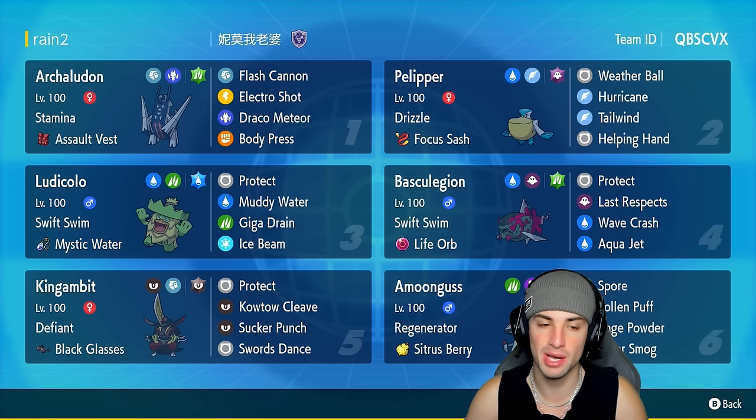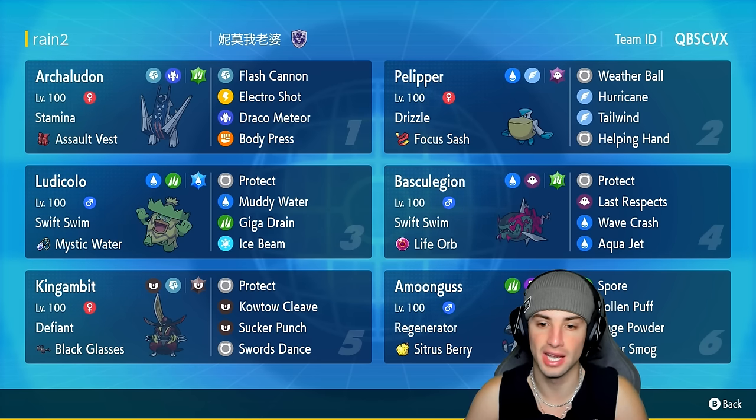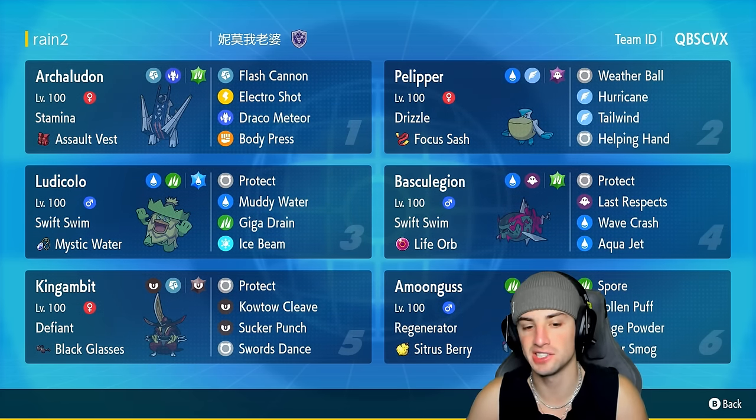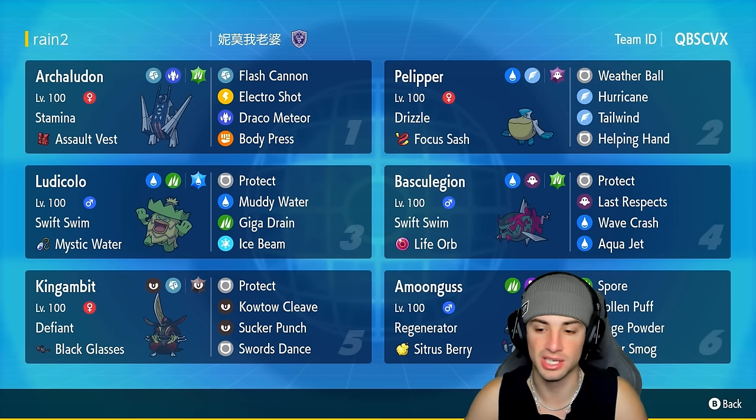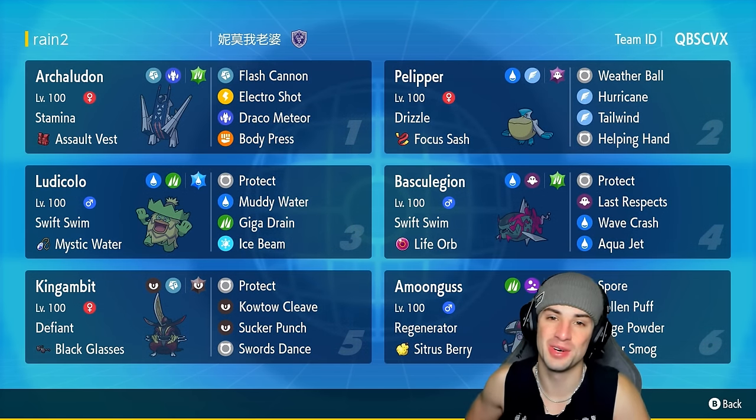Pelipper and Ludicolo are not the only rain Pokémon on this team. We also got Swift Swim Basculegion and Archaludon — both really good. Basculegion is fast, can hit hard; Archaludon is bulky and can hit hard. Our final two Pokémon are Amoonguss and Kingambit. Kingambit is a solid Pokémon especially for countering Incineroar with its Defiant ability, running Black Glasses with Protect, Kowtow Cleave, Sucker Punch, and Swords Dance. Amoonguss does Amoonguss things with Spore, Pollen Puff, Rage Powder, and Clear Smog.